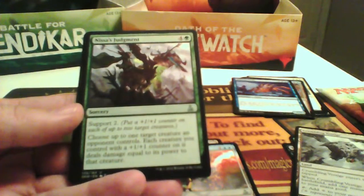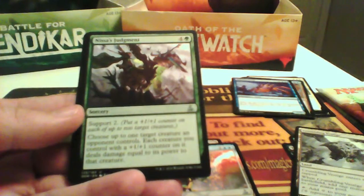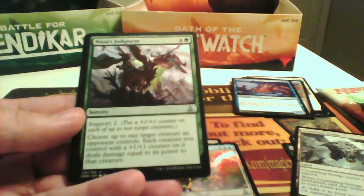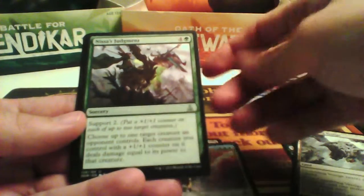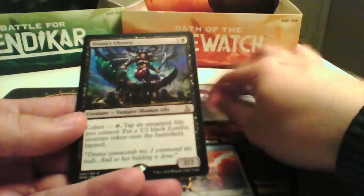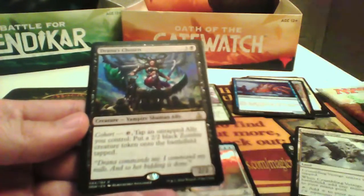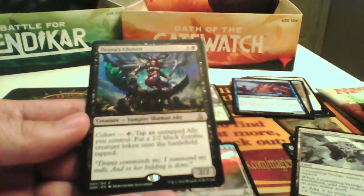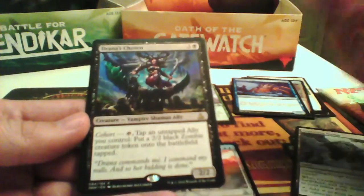Nissa's Judgment — you can support 2, costs 4/5, and you choose up to one target creature an opponent controls. Each creature you control with a +1/+1 counter on it deals damage equal to its power to that creature, so you can kill something but it's a bit costly. And the rare is the Brightess Chosen — a 2/2 Vampire Shaman Ally for 4/4. Its ability taps and untaps an ally you control to put a 2/2 Black Zombie creature token. I wouldn't pick this.